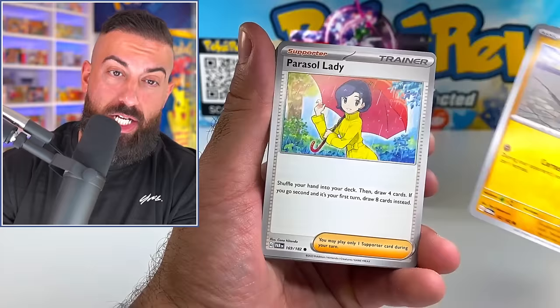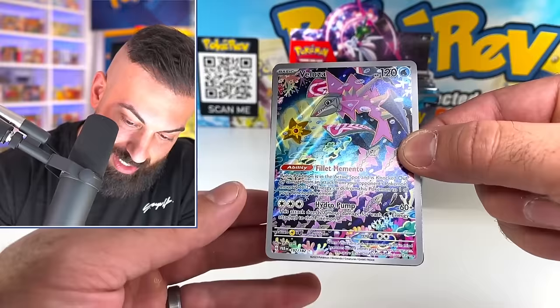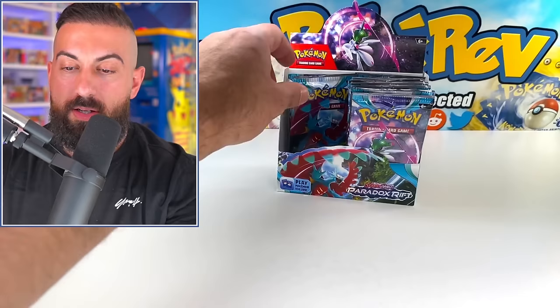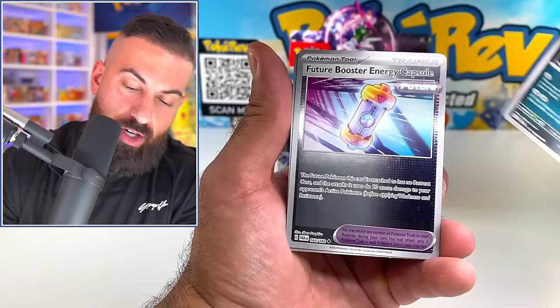If you're watching this on release day, then yesterday the 27th is when it actually released. If you want to see me open up those two Japanese sets, let me know in the comment section. This right here is definitely a new Pokemon - I'm going to say it's probably from Ancient Roar. The illustration rares are going to be crazy in this opening. I haven't even looked at Future Flash and Ancient Roar closely, but I wonder if the future mechanic cards are in Future Flash and the ancient cards are in Ancient Roar.